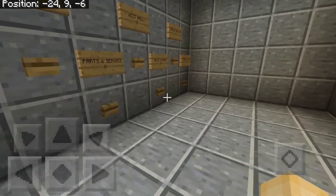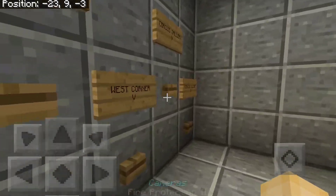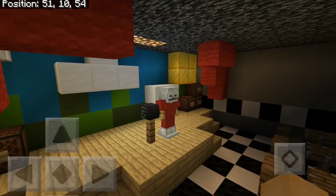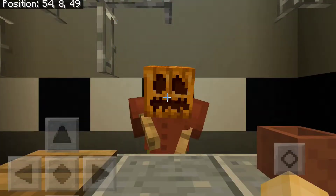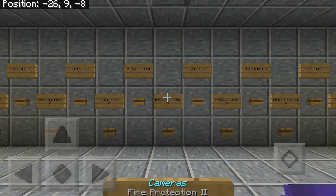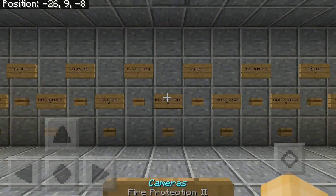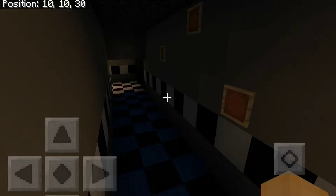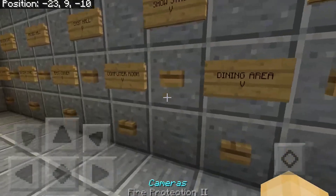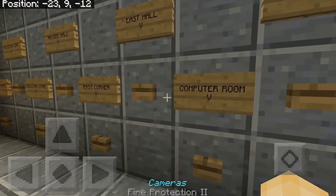Parts and service with the withered animatronics, the hallway, and the corner with the Freddy poster. The Circus Baby stage as well as the closet with Scrap Baby — none of these animatronics work again. There's the computer room; I will be making them work soon. Here's the east hall and the east hall corner with the rules of safety from FNAF 1.